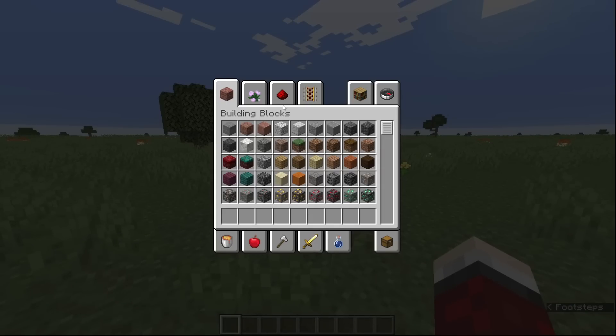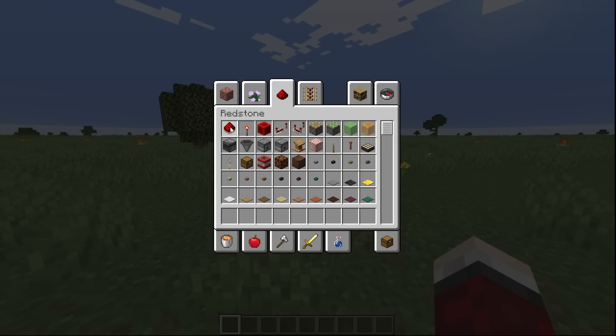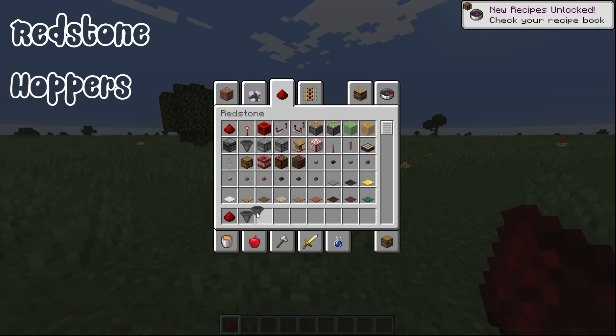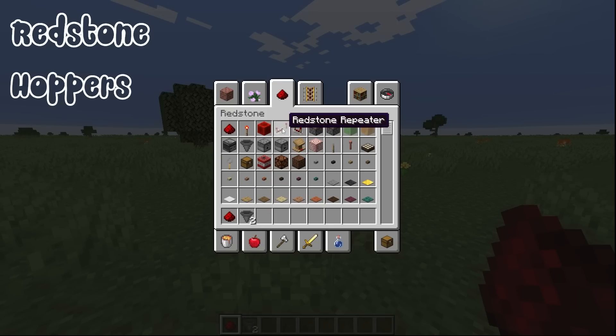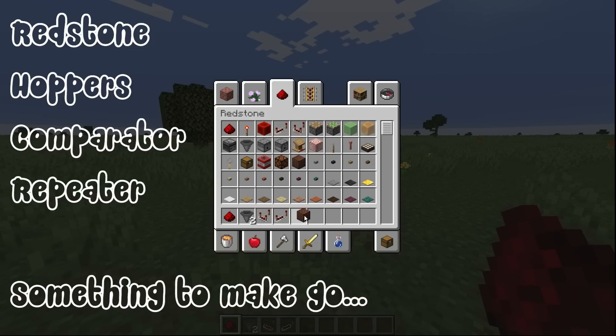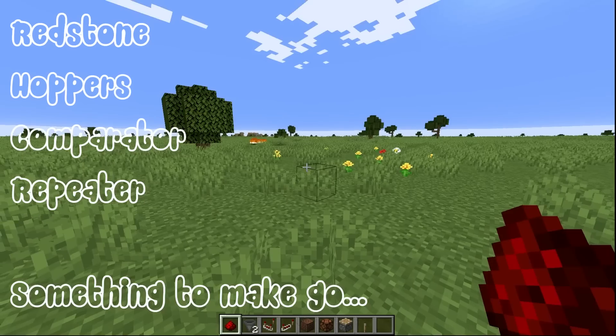We're going to need some blocks for this. We're going to need some redstone, we're also going to need some hoppers - two hoppers - and we are going to need a comparator and a redstone repeater. And then you're going to need something to make it go, so I'm going to get a few examples of things that we can make go. And then we're going to get a lever as well.